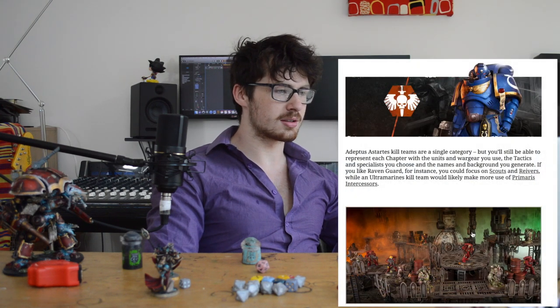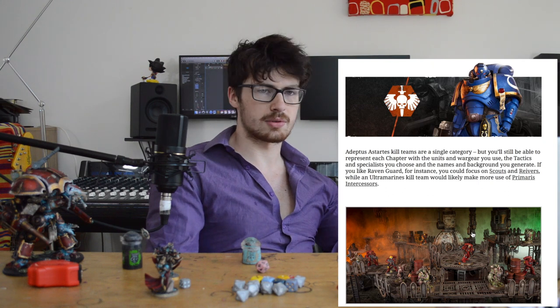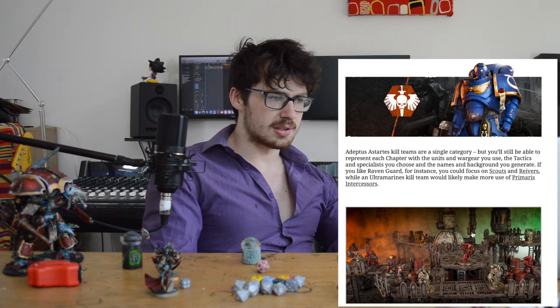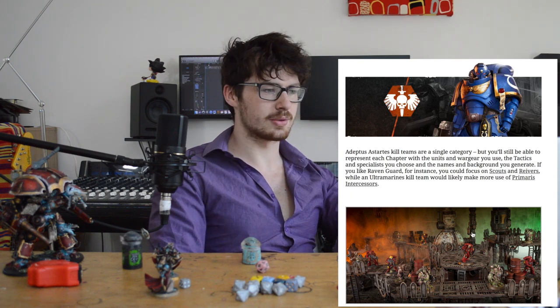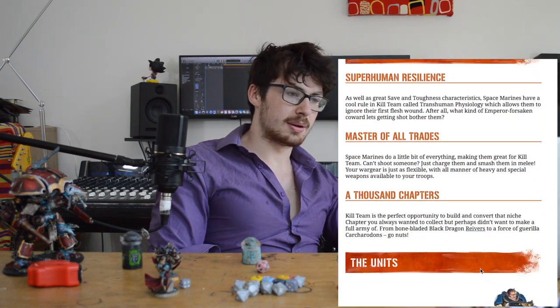Adeptus Astartes kill teams are a single category, but you're still able to represent each chapter. So there's one book for Adeptus Astartes - there's not going to be a Space Wolves, Blood Angels, Raven Guard, or whatever separate book. It's just going to be Adeptus Astartes. However, you can paint and play them how you like, but they all play exactly the same, which is okay - it's a little bit disappointing. I wish they just had little small bonuses for each one, but you can make and paint and play whatever ones you like.